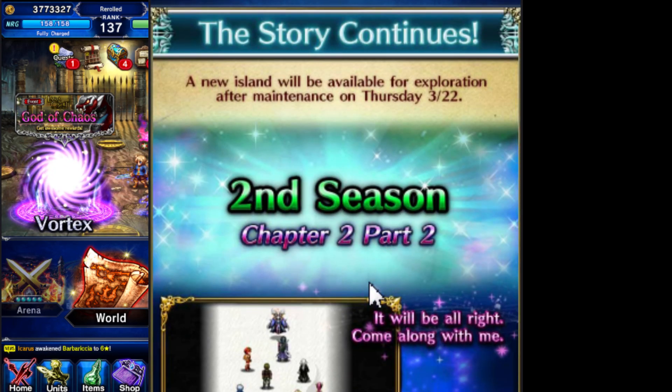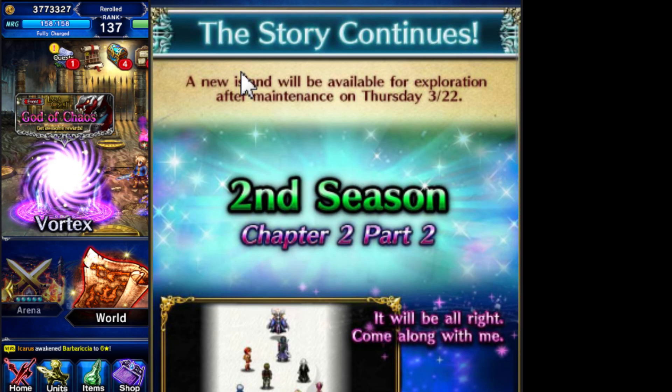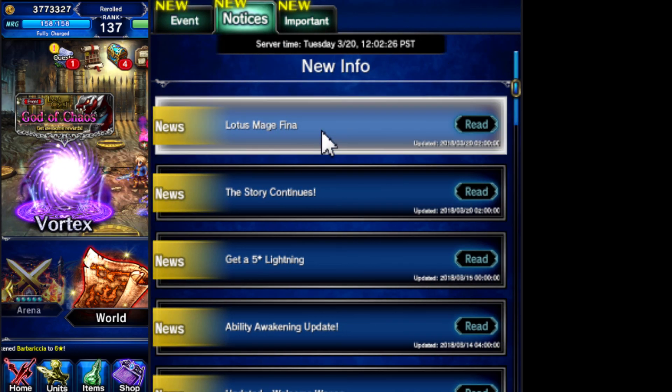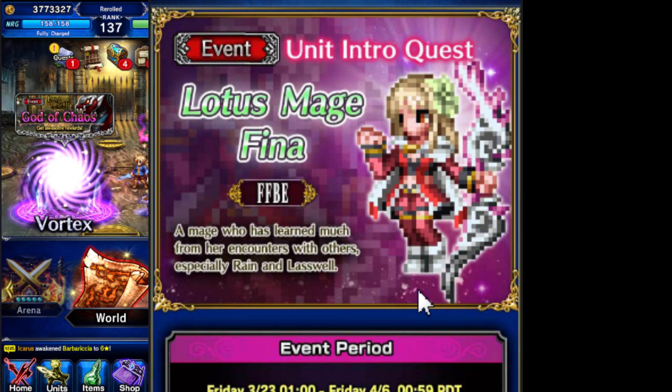Increased rates for two weeks starting Friday, so if you can get her it's going to be great. Good luck trying to get CG Fina — hopefully you guys hit the jackpot. I did three 5k summons with my main account and landed Ayaka. She's been a big difference maker. If you can land CG Fina, that would be great for you.